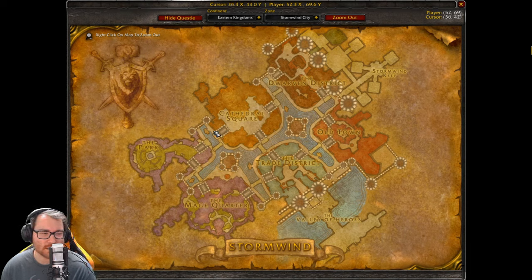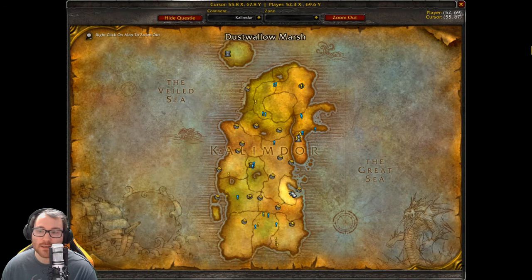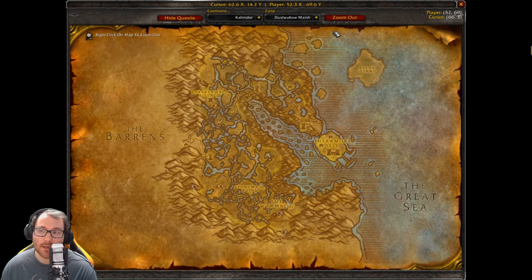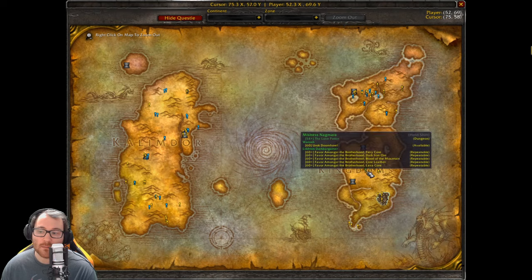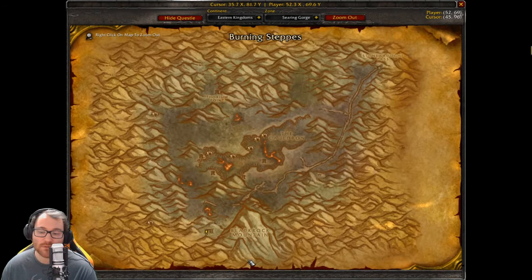The library is inside the keep, I believe. Then the next step is to go to Onyxia's Lair, kill Onyxia, then go into Blackwing Lair and there's a book near Ebonroc. Onyxia is right here in the Wyrmbog, and then Blackwing Lair is here in Blackrock Mountain.